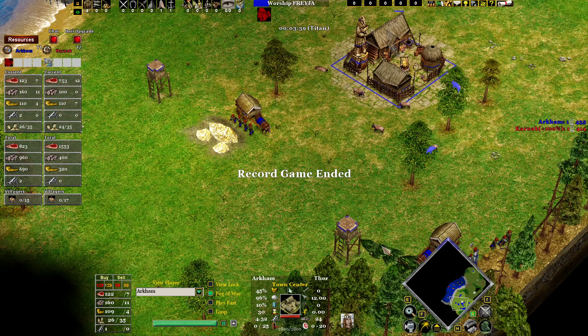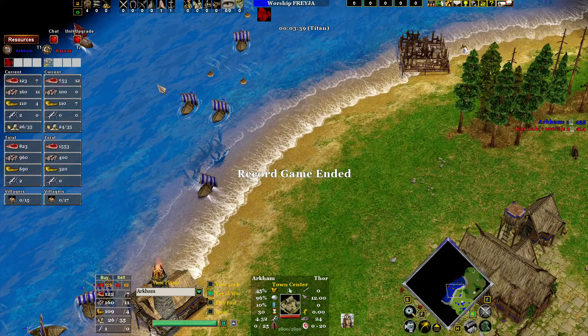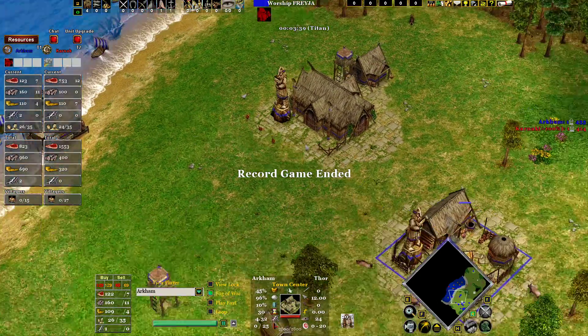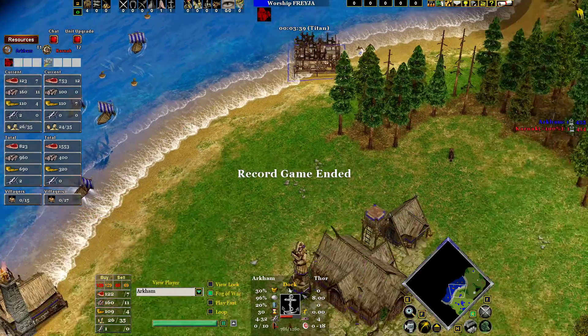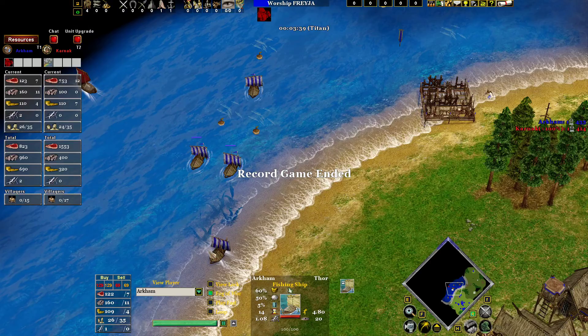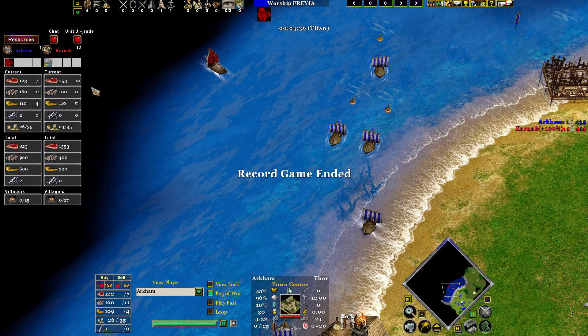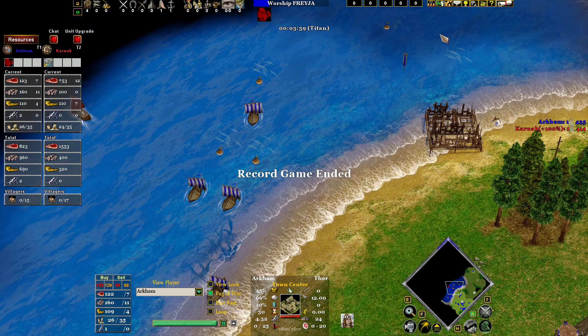I think I'll stop with these three build orders. Tor doesn't need that many build orders. I'm not sure if I'll make an Odin build order since it's pretty much like Loki — you just need to pay attention to the scout since they cost more wood. I also remember I have to make the Loki water build order with double dock, so that'll come this week probably. Hope you enjoy these build orders, guys — see ya!